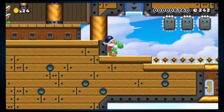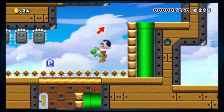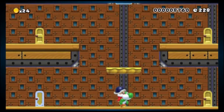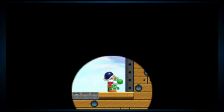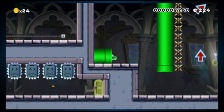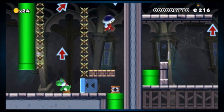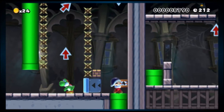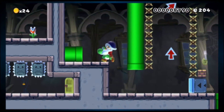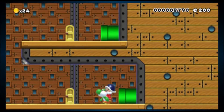Let's simply... get the P-switch. Now we have Bob-ombs? Nope. Hmm. Man, I cannot figure out what to do here.